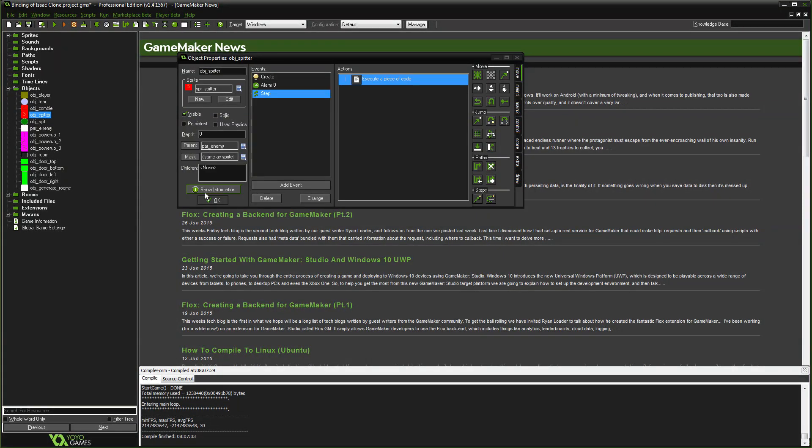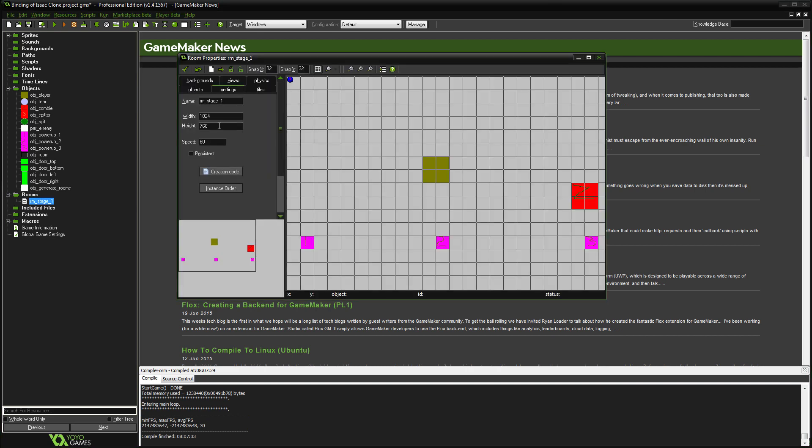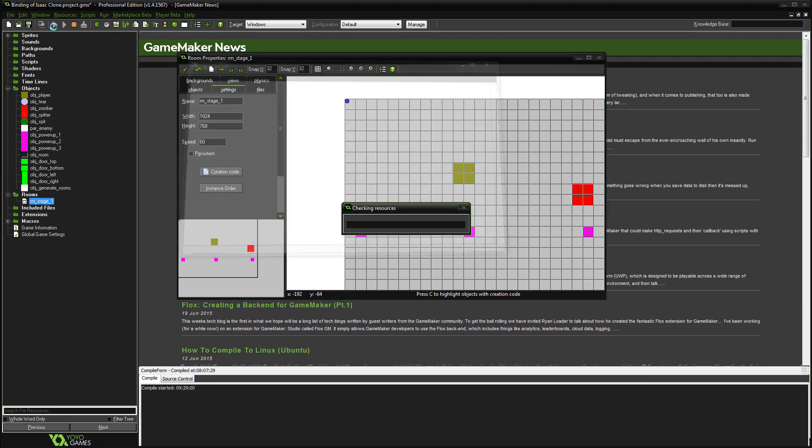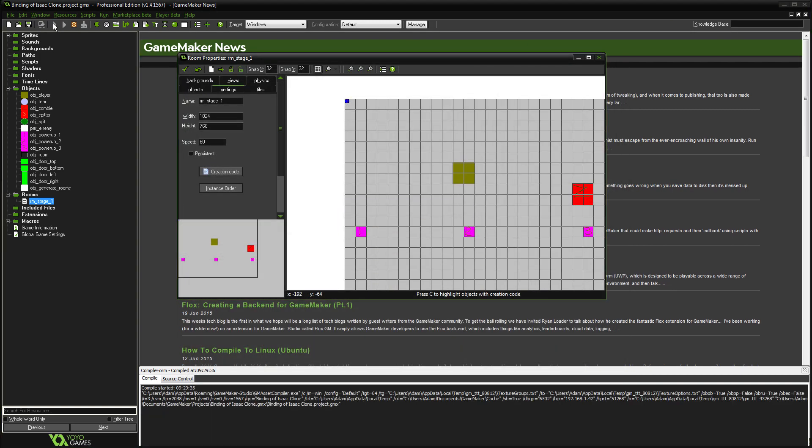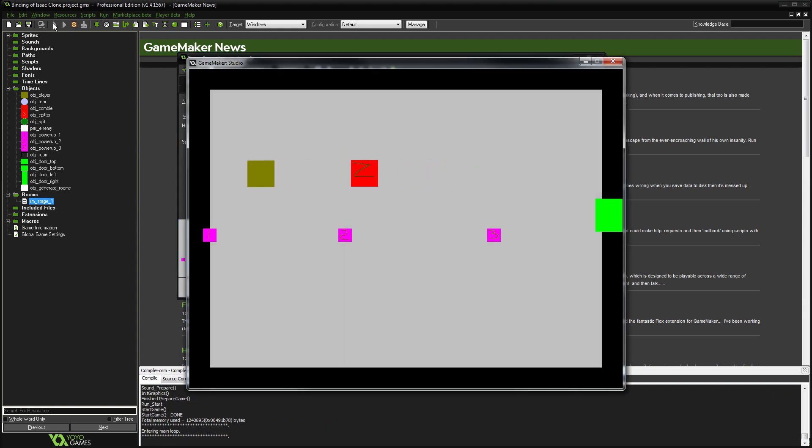Let's give that a test — first checking the collisions to make sure everything is working as intended. We have a zombie in there, so let's make sure we can't get stuck to the walls. He's knocking us back and bouncing back a little as well, hitting us against the wall — we're not getting stuck. We reloaded to check he doesn't get stuck either, and positioning him next to the wall he's bouncing off fine. Now, the tears and spit need to be destroyed when they hit walls, because currently they're just flying through the dungeon.